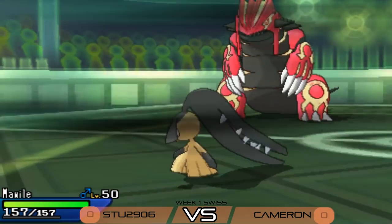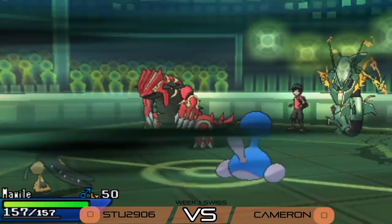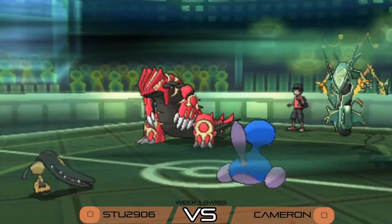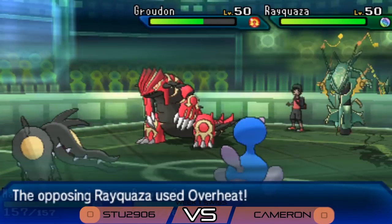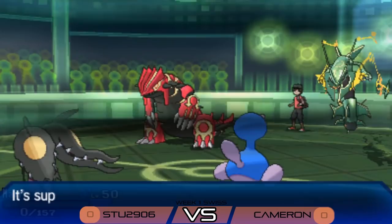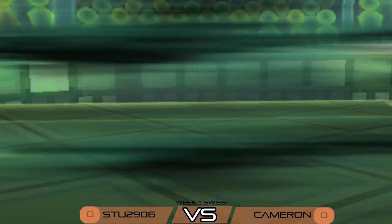Stew looks for a Protect on the Mawile and possibly a Trick Room from Porygon 2, but it's very telegraphed. Cameron's Rayquaza uses Overheat — a mixed set — and it fires into the Mawile, picking up the big knockout. That is huge for Cameron, revealing the mixed Rayquaza set and picking up a crucial knockout. Cameron's Groudon then uses Swords Dance, boosting that Attack stat by two stages.